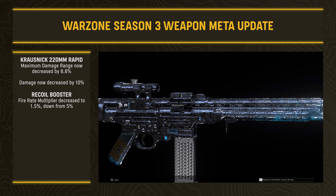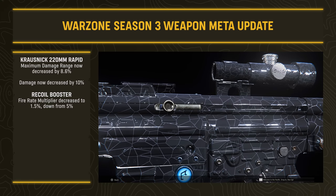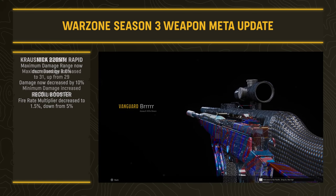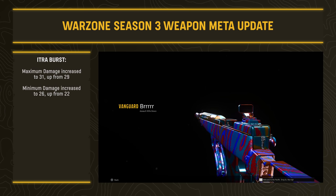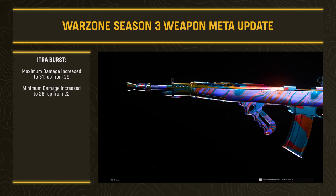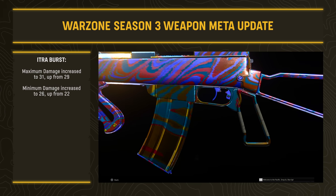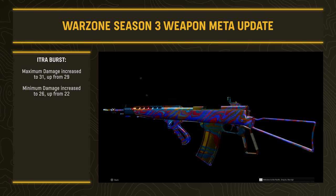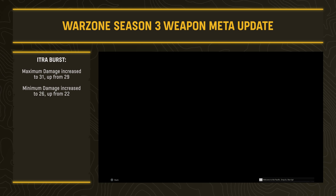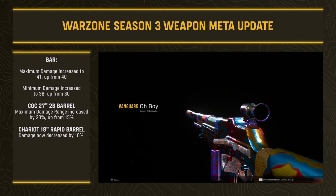For the STG-44, the Recoil Booster attachment had its fire rate multiplier decreased to 1.5 (down from a 5% bonus) — a significant nerf. The Intra-Burst saw maximum damage increased to 31 (up from 29) and minimum damage increased to 26 (up from 22), with no changes to headshot or neck multipliers, making it potentially more viable — perhaps still for close quarters though, not necessarily long range.